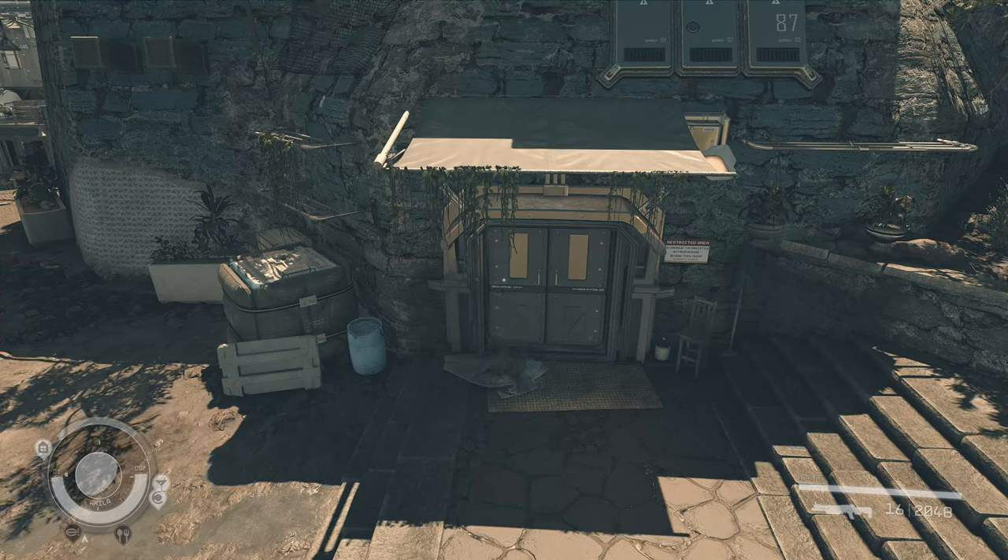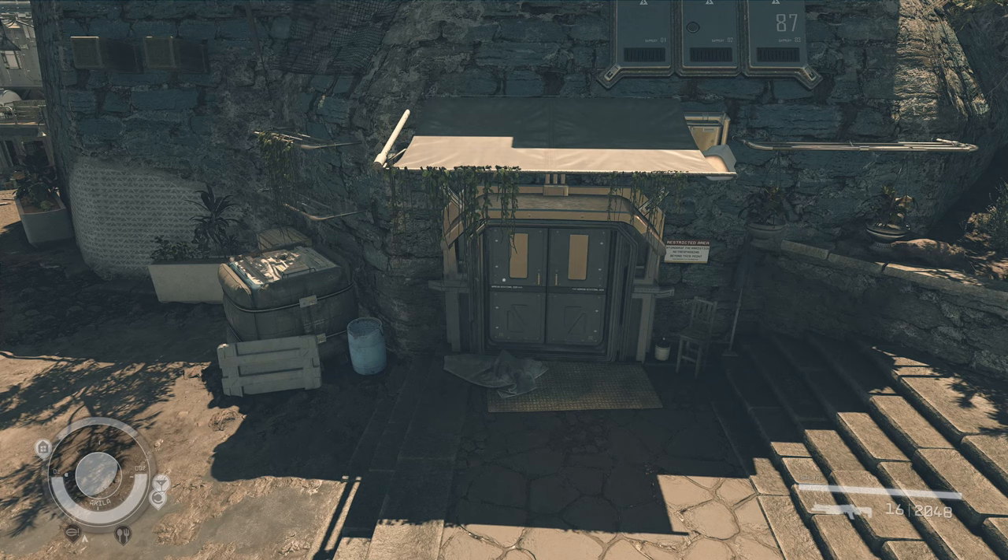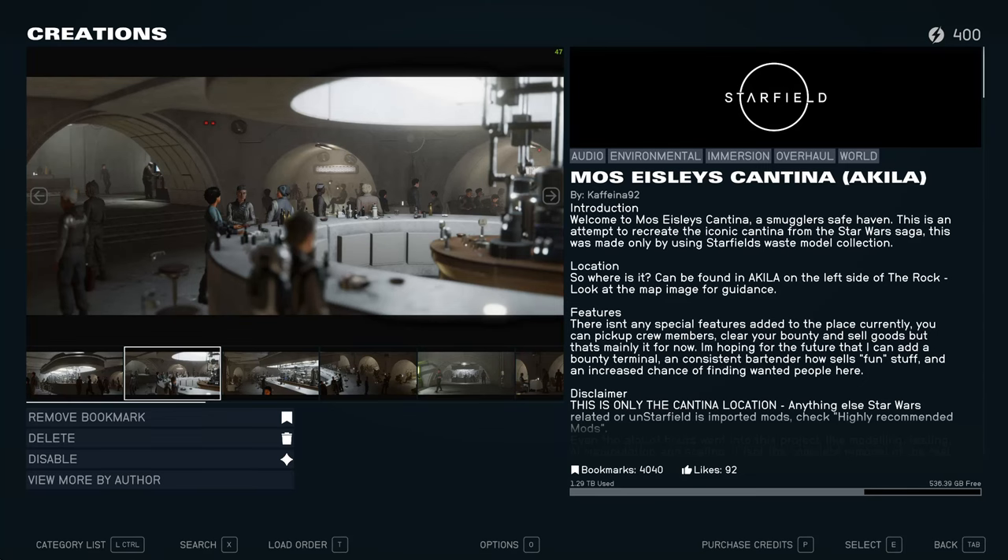Alright, welcome back. Today we are going to do another free mod tour in Starfield. This is Creations. This is Mos Eisley's Cantina by Caffeina92, or just Caffeina depending on what you see on the screen when you look at it.